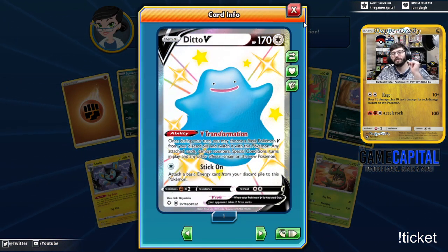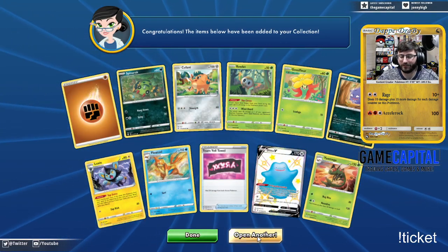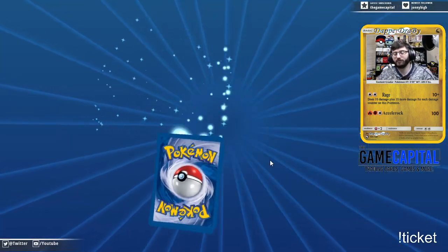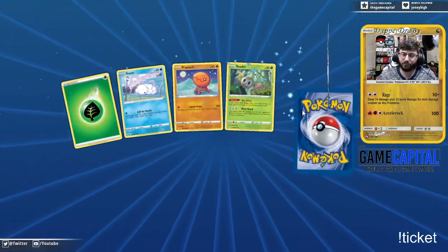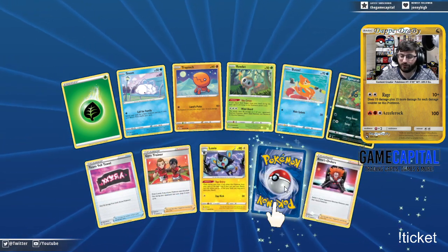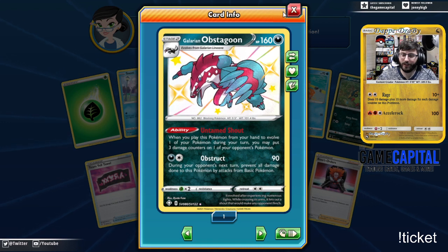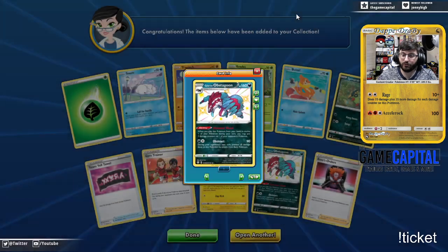Ditto V! Shiny Ditto V — it's a nice little blue teal color. Love it. I am hoping to get the VMAX as well — that is probably one of my most sought-out cards in this set. Boss's Orders and an Obstagoon — it's nice and pink. Oh, this is the Obstruct one too — nice. Never sure which one they're going to do.